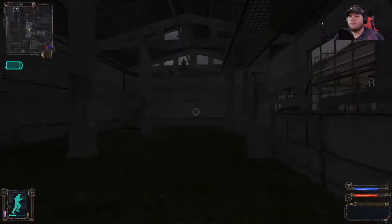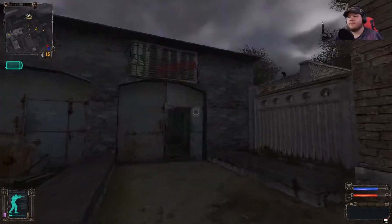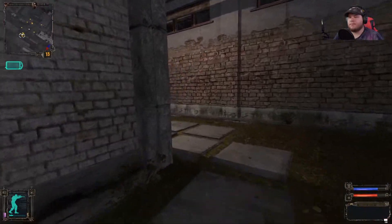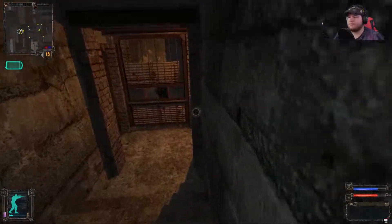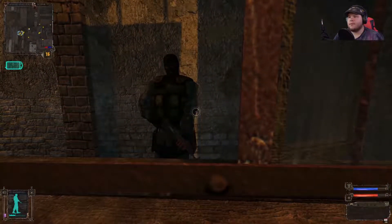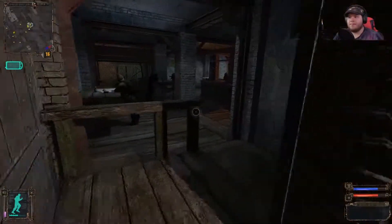Get out of here, stalker. I don't wanna. If you're looking for a place to rest, eat, drink, talk, or find some work... I said come in, don't stand there. I wanna stand here. You mean come into your room? Apparently not.